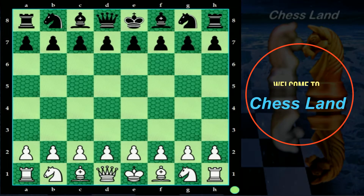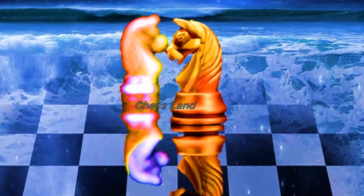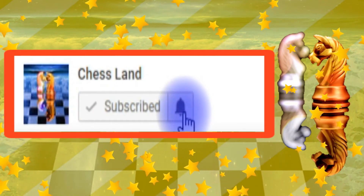Hi chess friends, welcome to Chessland. In this video, an amazing chess trap for white — sacrifice your queen and crush your opponent easily. If you wish to improve your skill and become a better chess player, this is the correct place. Subscribe to Chessland and keep watching videos.